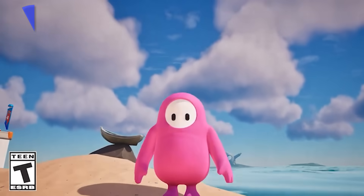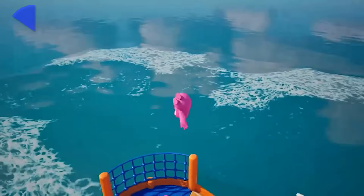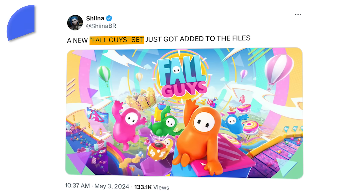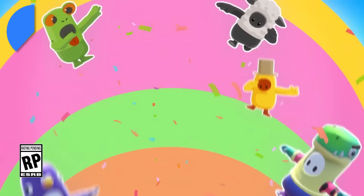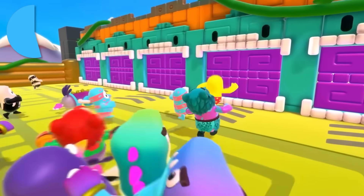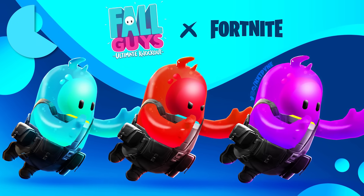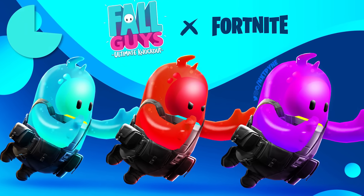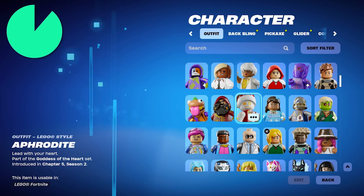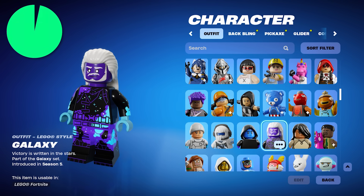As Epic expands their metaverse, Fall Guys is going to be a part of Fortnite too, this time with its own cosmetic. A new Fall Guys set was added, and there were plans to add the beans as playable characters in Fortnite this summer as part of a minigame in Battle Royale. This could mean the set is a special new cosmetic type similar to the cars from Rocket Racing coming over to Battle Royale or even Lego. If that's true, we could be getting customization for Fall Guys characters to use when playing their game, but we'll just have to wait and see.